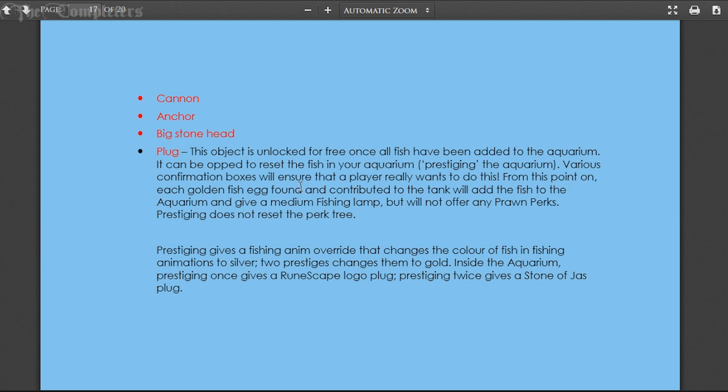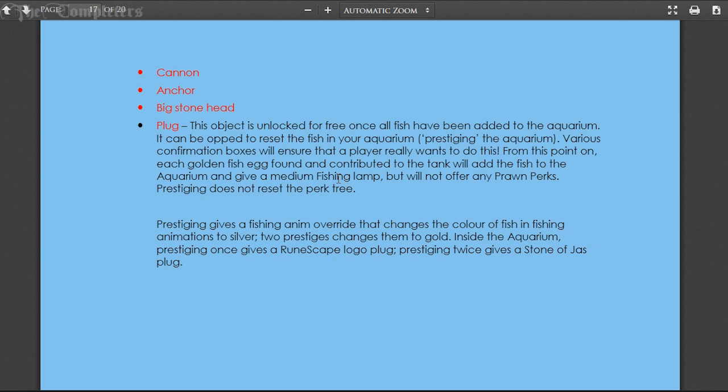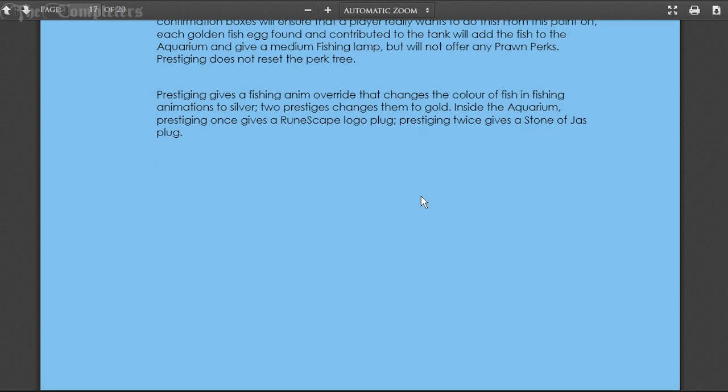From the point of prestige, each golden fish egg found and contributed to the tank will add the fish to the aquarium and give a medium fishing lamp, but will not offer any prawn perks. Prestige does not reset your perk tree. Prestiging gives a fishing animation override that changes the color of fish in fishing animations to silver. Two prestiges changes them to gold. Prestiging once gives a RuneScape logo plug and prestiging twice gives a Stone of Jas plug.